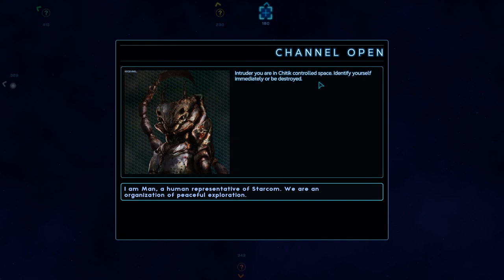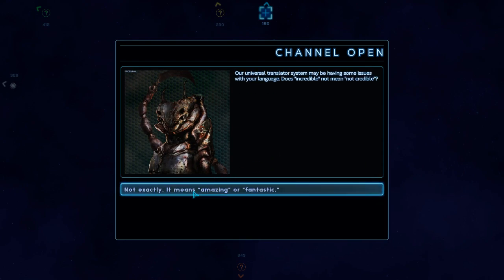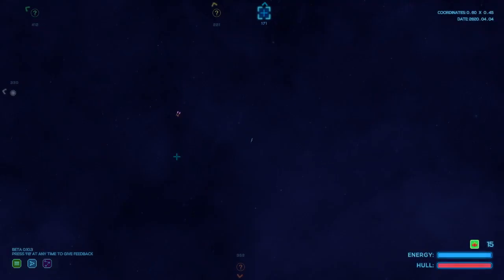Intruder — you are in Chittic-controlled space. Identify yourself immediately or be destroyed. I am Man, a human representative of Starcom — we are an organization of peaceful exploration. One of our research outposts was just destroyed, and here you are — an unidentified ship in our territory. We were pulled into this region by a rift in space. A rift in space pulled your ship to the exact point occupied by a research outpost, thereby destroying it? That is incredible. Our universal translator — does 'incredible' not mean 'not credible'? Not exactly; it means amazing or fantastic. It is telling that your language is as deceptive as its speakers. We believe you are agents of Thesaurid — disable your weapon systems and await our incredibly peaceful response. This isn't going to be a peaceful response. I already know. Spoilers.